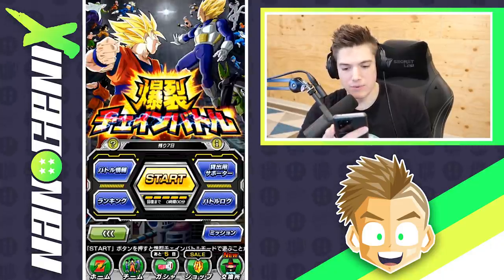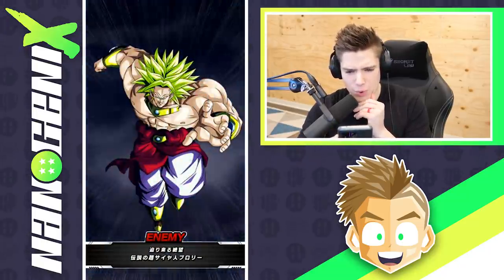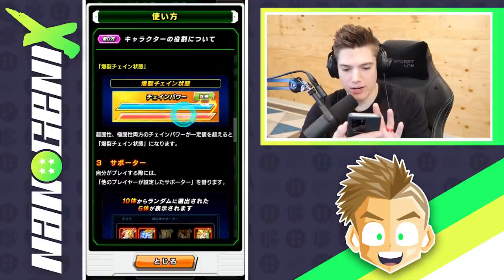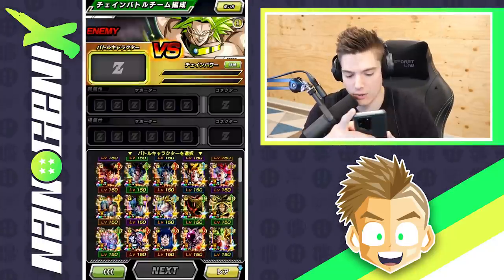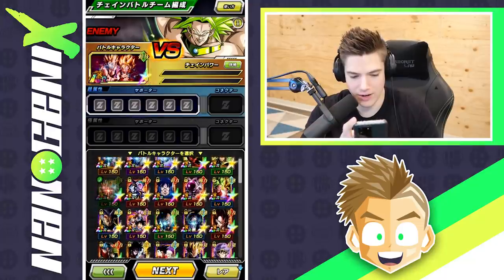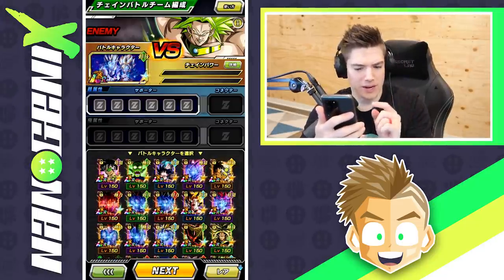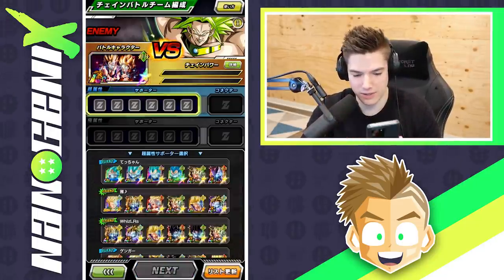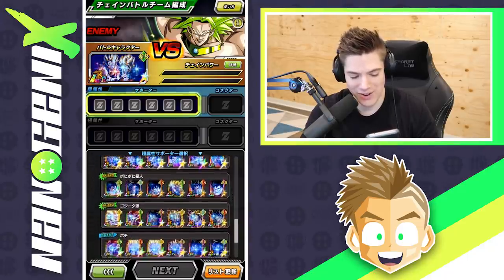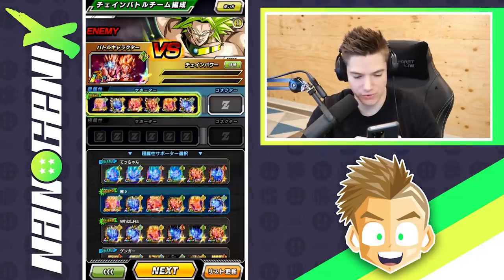My teams are selected, so let's hop into the mode. I feel like it wants me to get that bar as high as possible. It's asking me to choose a main character to place up there — let's go with the Go Bros, Gohan and Goten. I'm now choosing a friend's team and this is actually kind of cool. I don't 100% know what I'm doing yet, but this team is really cool — I'm definitely going to select it.